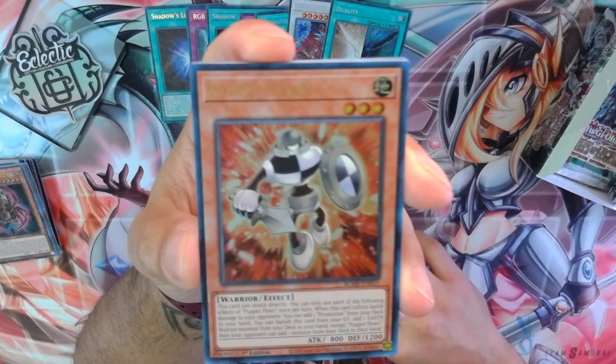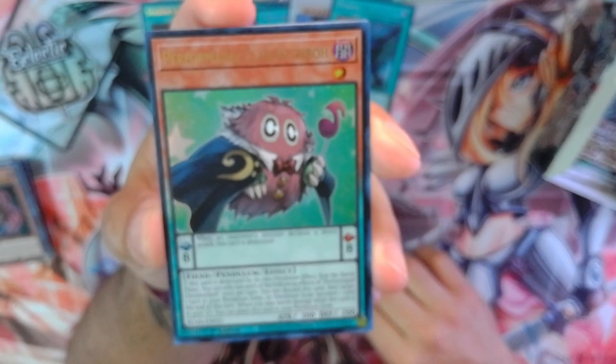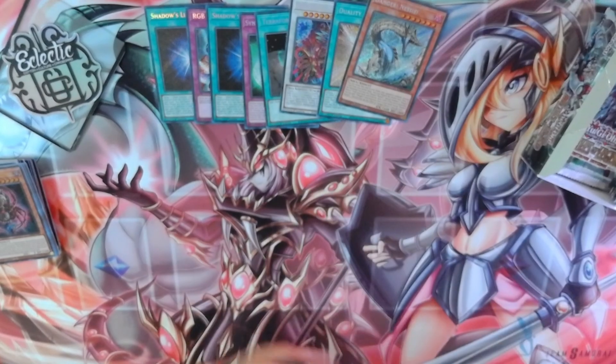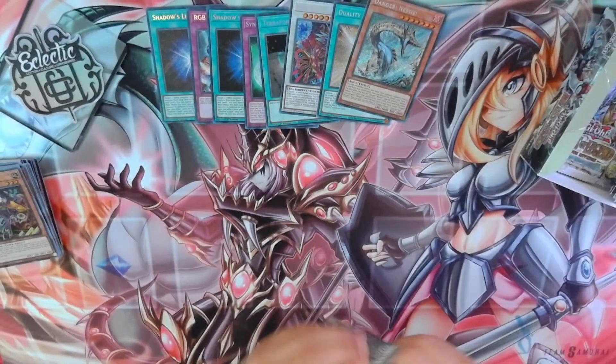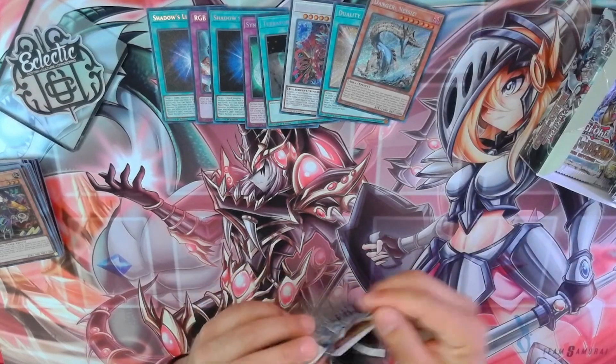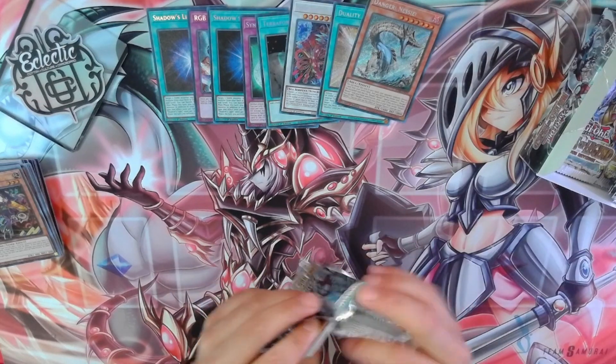Puppet Rook, Puppet Pawn, Classic Yuribo, Xiamen, and Danger Nessie. Almost done with this side — I think we have about four packs left.